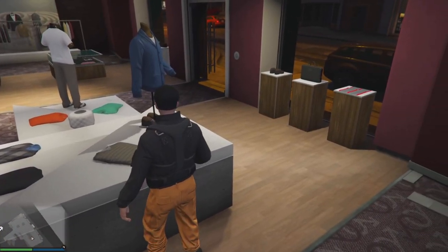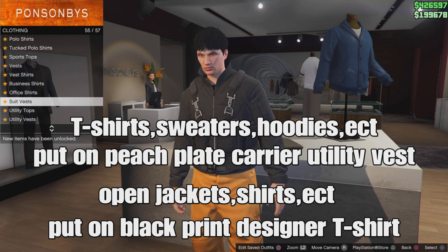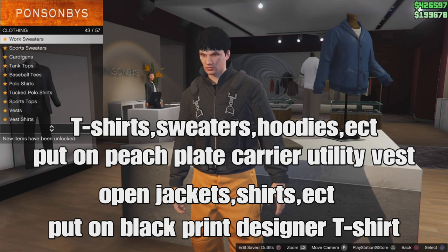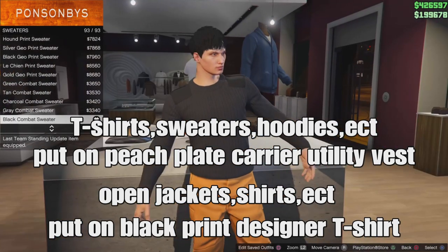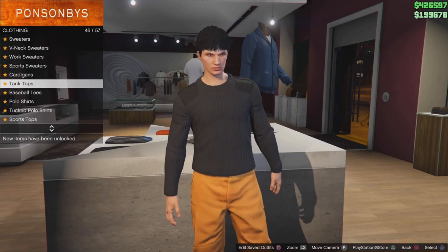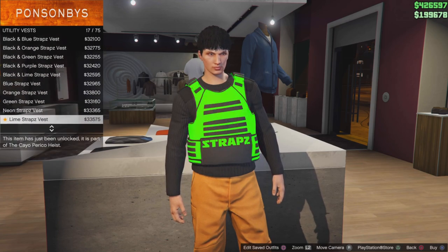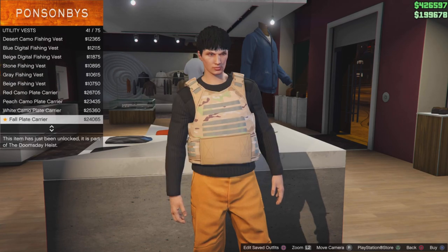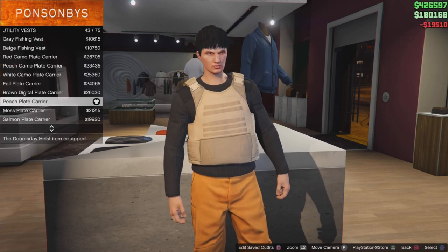Head to the clothing store. You want to go to the tops section — t-shirts, sweaters, hoodies. Using the peach paint cream, you should avoid open jackets, open shirts, and similar tops. You want to put on a black printed designer t-shirt or test some tops out yourself to see how it works. Since I'm male using a sweater top, I'm going to put on the peach paint cream — that should be number 43.